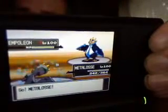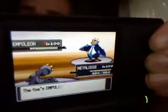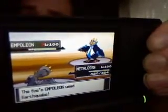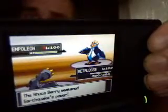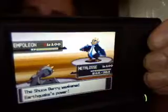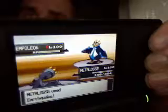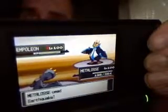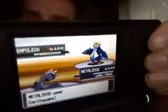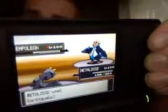I go with Metagross because I have Earthquake available on it. He does Swords Dance to get prepared, then does Earthquake. Lucky for me I had Shuca Berry, so I knew I would still have over half my life, just because of how high Metagross's defense is. Then my own Earthquake ends up KOing him in one shot, which did kind of surprise me — I thought he would have survived with a small amount of HP.